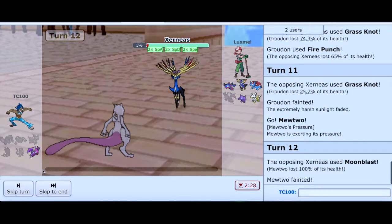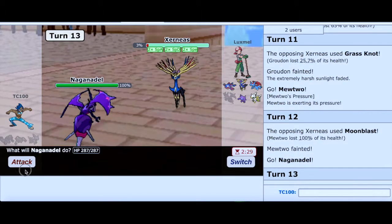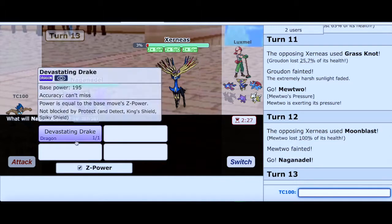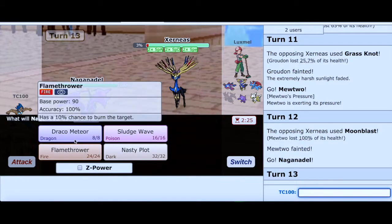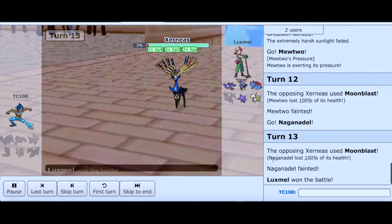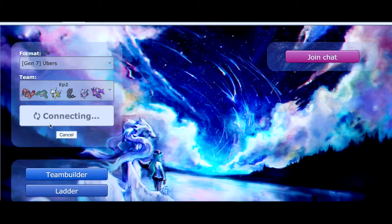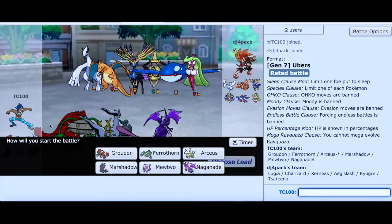Goes into Naganadel. Good game, my friend — you know how to utilize Xerneas properly. This match is over. Let's go find another match. Yeah, there was nothing I could do. I didn't have a good answer for Xerneas outside of Ferrothorn and Naganadel, which were already fainted.